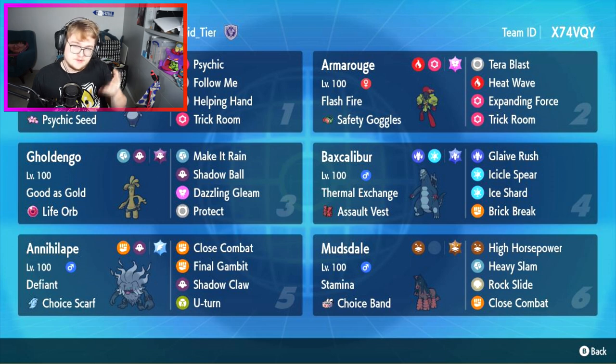It's VGC legal because you can catch it in a raid even though it doesn't learn trick room any other way. It is surprising but it is allowed. Then we've got our Armarouge with safety goggles, terra blast, heat wave, expanding force, and that terra blast is very important because it's tera fairy.